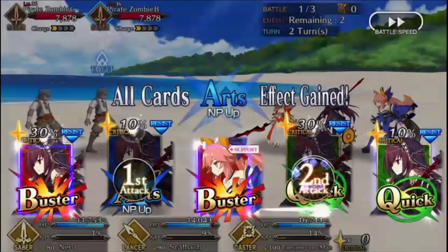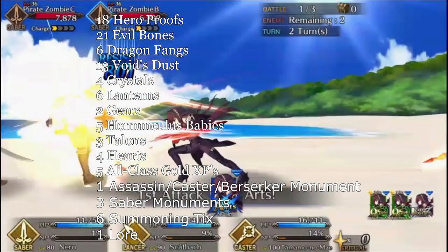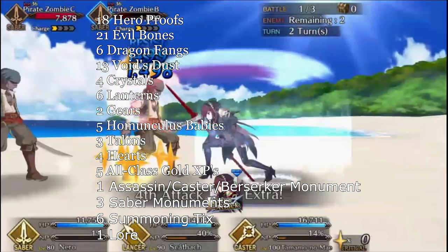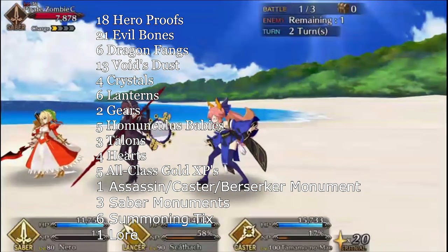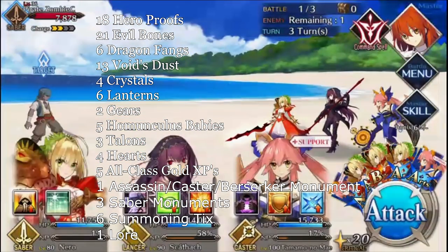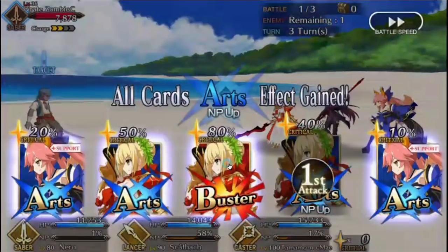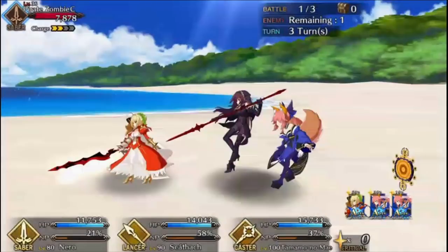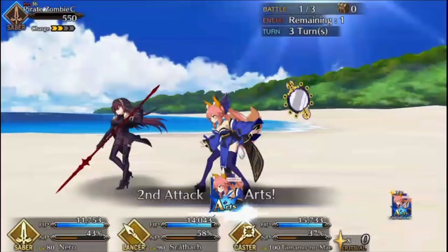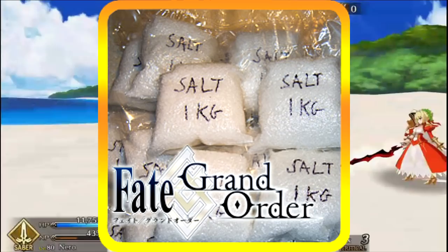So once you've done all the quests, you'll get the following items: 18 Hero Proofs, 21 Evil Bones, 6 Dragon Fangs, 13 Void's Dust, 4 Crystals, 6 Lanterns, 2 Gears, 5 Homunculus Babies, 3 Talons, 4 Hearts, 5 All-Class Gold XP cards, 1 Assassin Monument, 1 Caster Monument, 1 Berserker Monument, 2 Saber Monuments, 6 Summoning Tickets, and 1 Lore. Hopefully this video has helped out in some way, and remember, this video is only intended to help you guys figure out what kinds of team compositions you want to build to beat these challenge quests. Anyways, that's all I got for this video. Enjoy the quests and the banners, though try not to pull too much salt now since we all know that we'll have enough of that in a month.